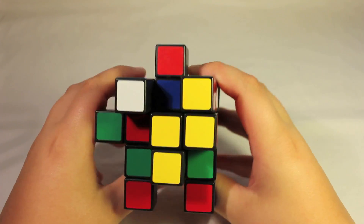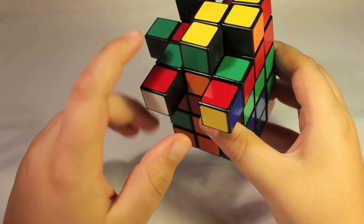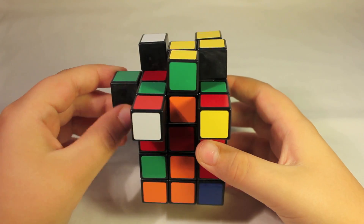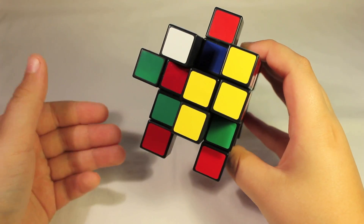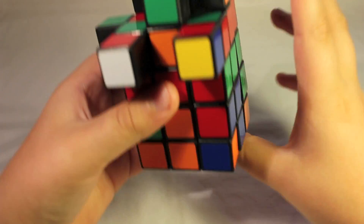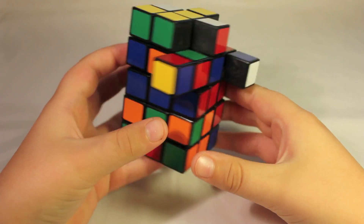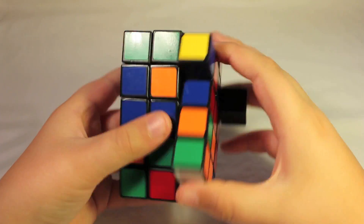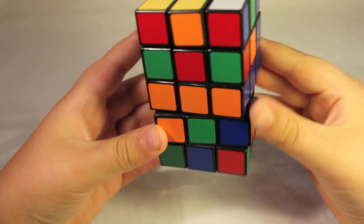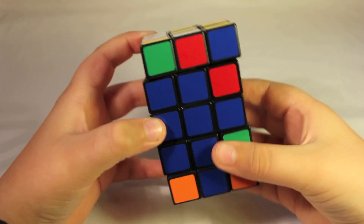If you use the beginner's method, you just want to get your cross — but don't worry about the step that gets all the cross pieces in the correct place, and don't worry about the step that puts all the corners in the correct place. You can just orient the corners. If you know full OLL, do the case that matches. I use a two-look OLL: first I get my cross, then I look at the corners — this is the Sune case — so I do the algorithm. There's no need for PLL. Now we're back into a cube shape with this middle layer solved. That's our goal.